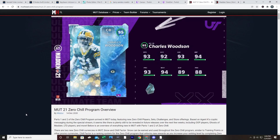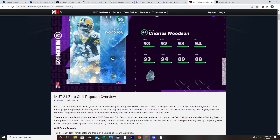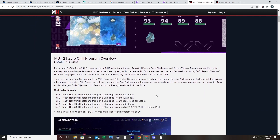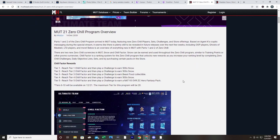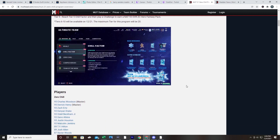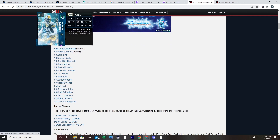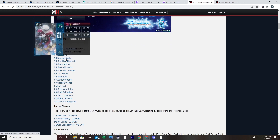Going back to Madden 21 Zero Chill program and the Christmas content overview, it wasn't probably their best holiday season content, but it definitely wasn't their worst. In terms of how the content structure is, typically what Madden likes to do is their first part of the promo is not a lot of the bulk of the content. Most likely, we're going to see ghosts and presents and all that fun stuff come out a little later in the program, probably a week or two down the line, more around Christmas time.